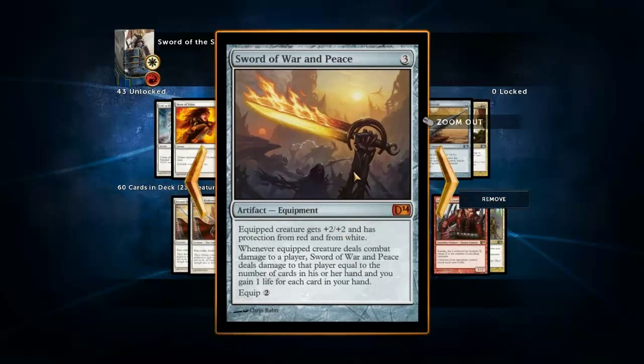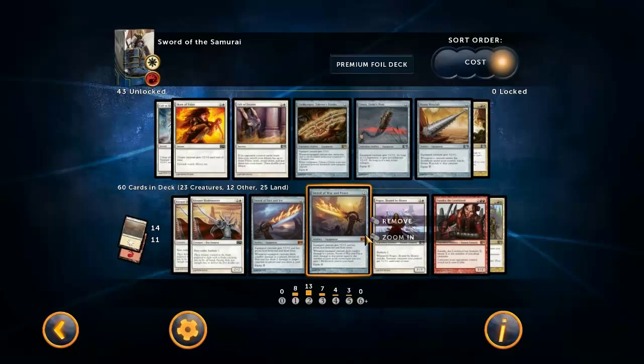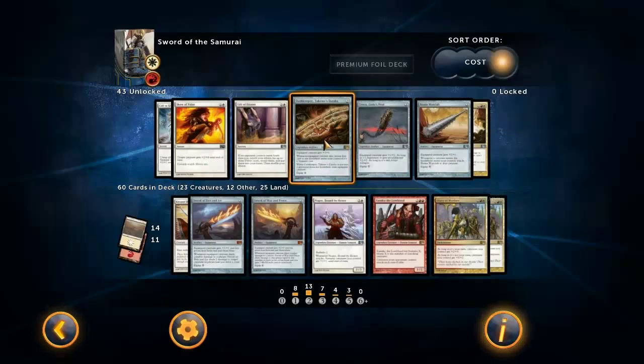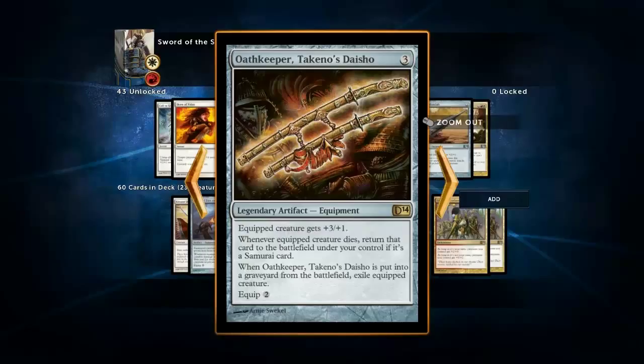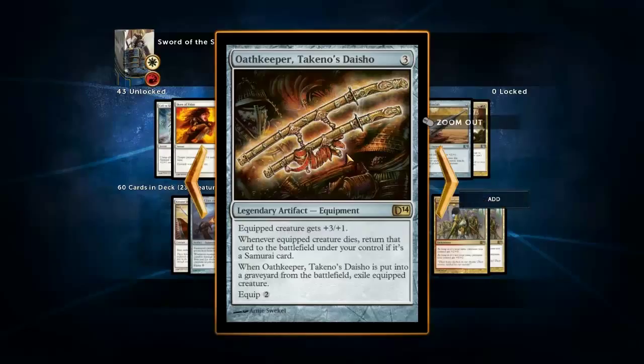It's nice to include these as well as Jitte, and as well as Steelshaper's Gift for Jitte, because it just gives you more chance of actually drawing any of it. We've got Oathkeeper Takeno's Daisho - basically the fourth sword in this deck. What it does is it kind of protects your creatures from removal, but you have to get it equipped first, which is a big problem. They're going to kill your creature in response to you equipping Sword of Fire and Ice, and they're also going to kill your creature in response to you equipping Oathkeeper Takeno's Daisho.